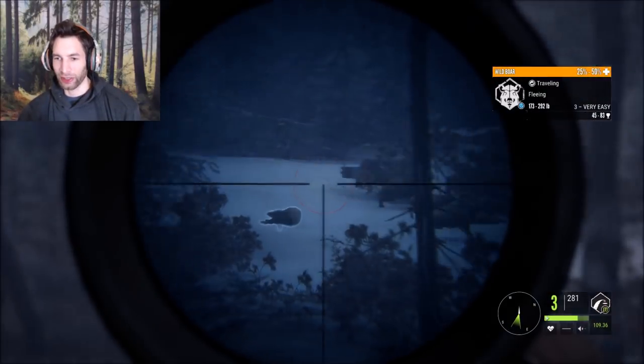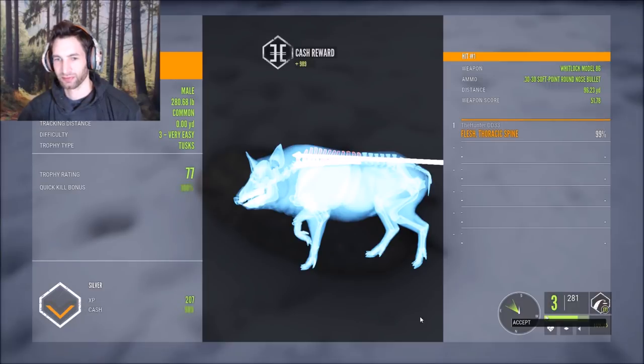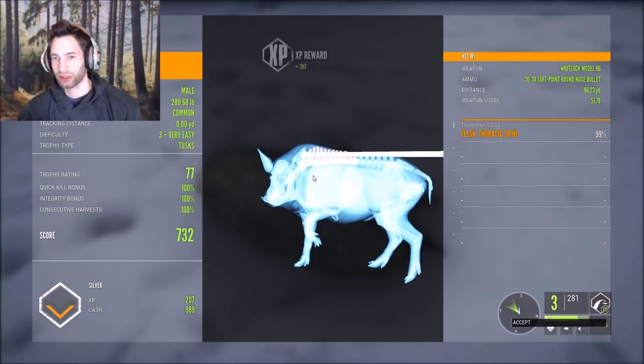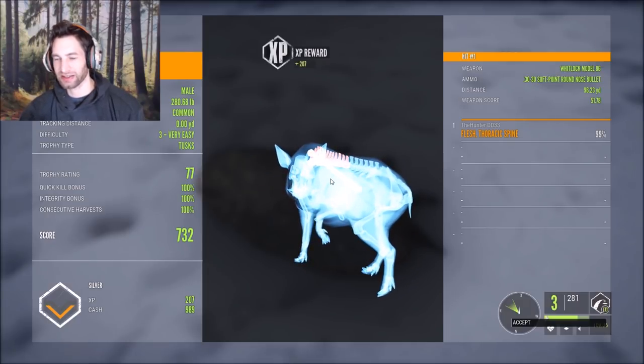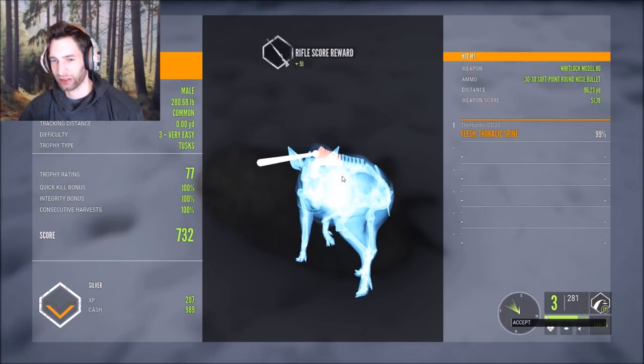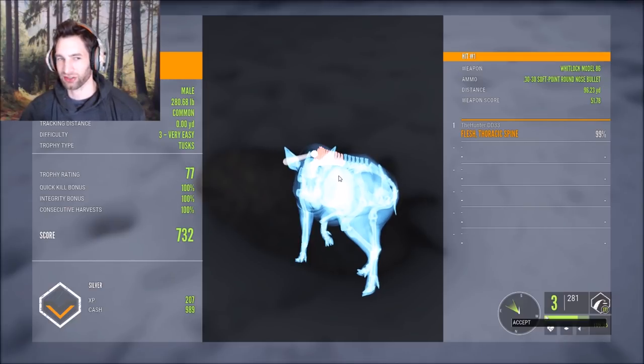He turned a little bit but we still smoked him — he went right down. That was a decent sized one, 77 score on him, total score of 732. We made a nice spine shot at 96 yards, zeroed in for 109, so we hit just a tad high. I would like to be about an inch lower, but still made an awesome shot. We got 989 cash and 207 XP on this nice wild boar.